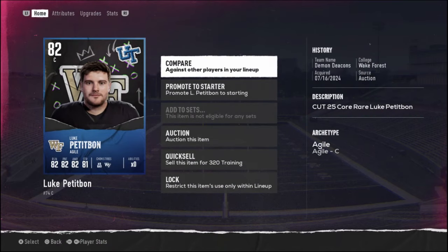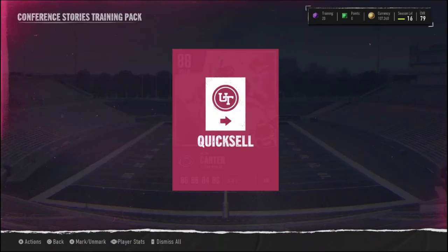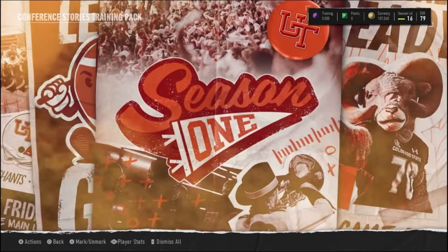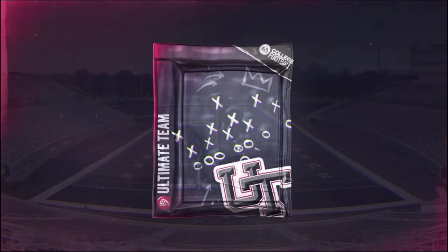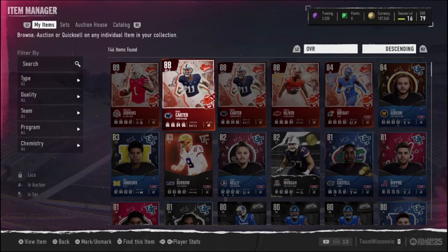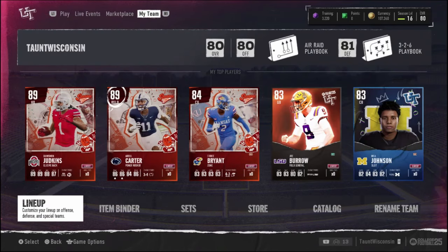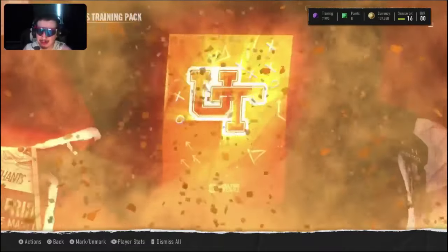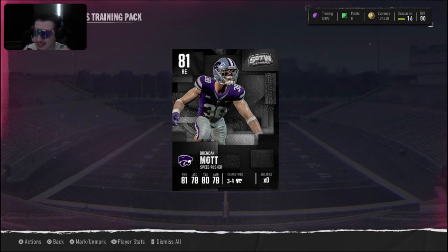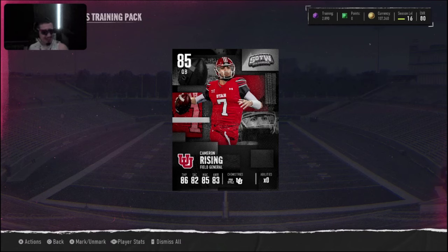Things are about to get crazy. The next day my face cam isn't even on, but you can see us at 82 overall — and of course, another glitch. This one was huge: if you opened certain packs you had a chance of getting an 88 all the way up to 90 overall. I barely got in, but we pulled some 88s and 89s. With our leftover training we rolled more packs — an 81, an 82 middle linebacker — and eventually struck gold with an 85 overall quarterback Cameron Rising.